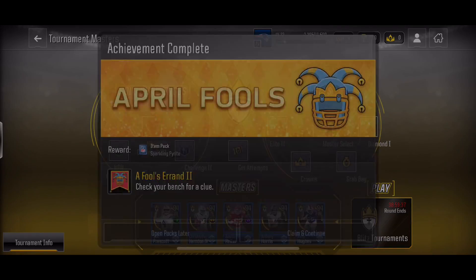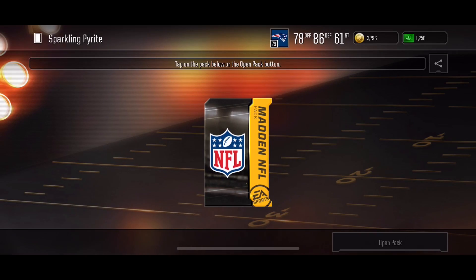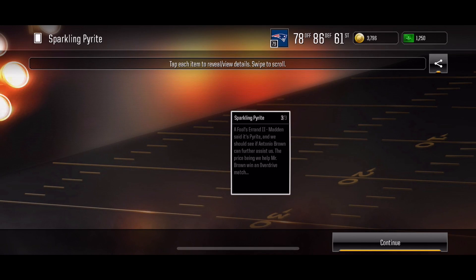Alright, so we're back after the Overdrive match, we get 2 items. First is the Sparkling Pirate. If you flip this card over, it will tell you to complete an Overdrive match with Captain Antonio Brown. So that's why I told you earlier to use Antonio Brown and Coach Madden in one Overdrive, so you don't have to play it twice.